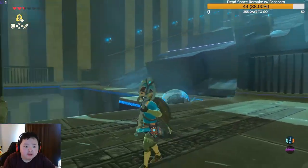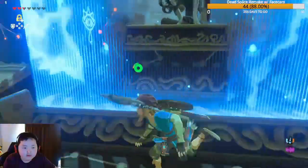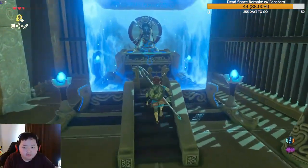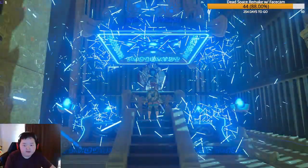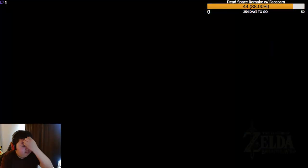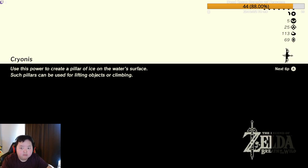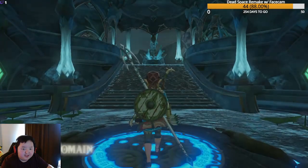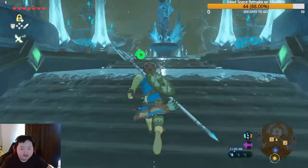Shrine complete! We check for any missed chests — nothing around the back. Heading to the altar for the spirit orb and a full heal. That's 25 shrines down, 95 more to go. We now have a warp point for Zora's Domain area.